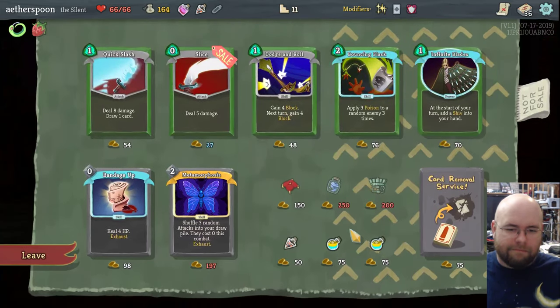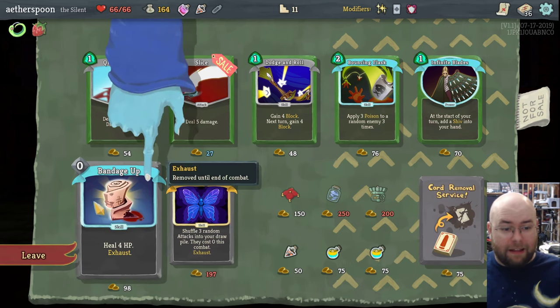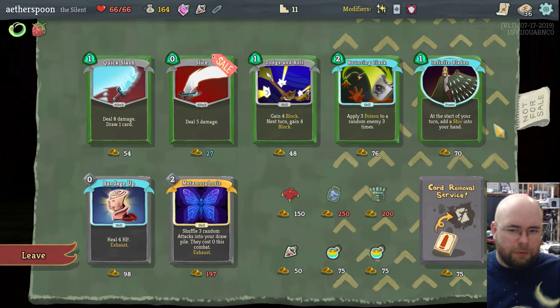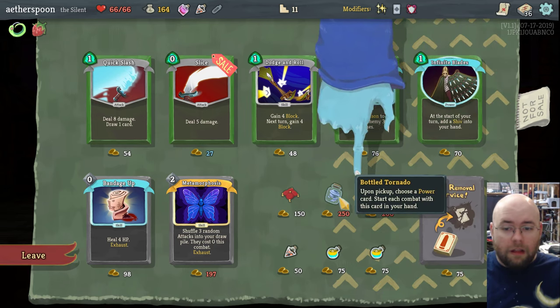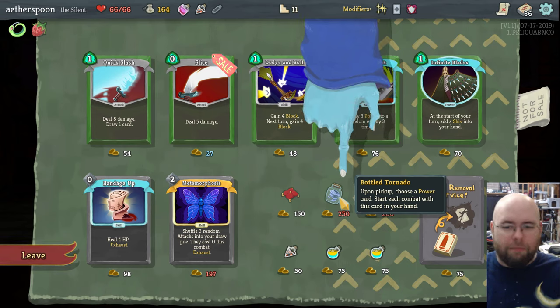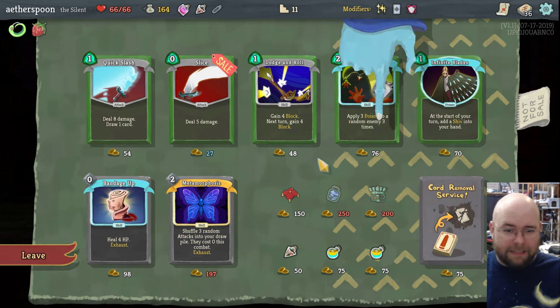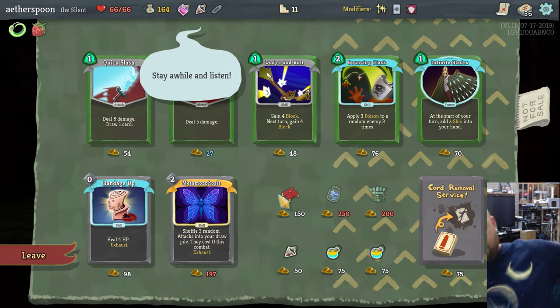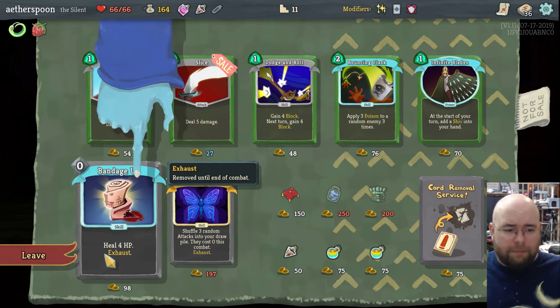Random Merchant. This is the merchant — you can buy stuff here. Some stuff's really nice, like Bandage Up which allows you to heal — one of the few ways in the game to heal during combat. Unfortunately my deck is huge so it's not going to do much. I can also pay 75 to remove a card; every time I do this it increases by 25 for the rest of the run. I would love to have had Bottled Tornado, which lets me start with one power in my deck, but I can't afford it. Lockwork Silphineer lets me start with an artifact that negates a debuff. Regal Pillow is the only relic I can afford, but it's not a very good relic in my mind. I think Bandage Up is the only one I actually care about.